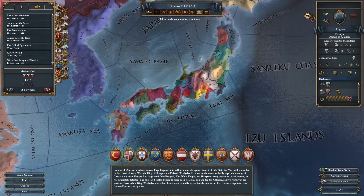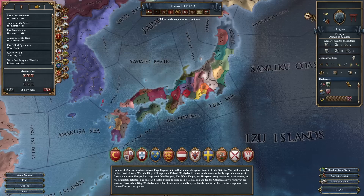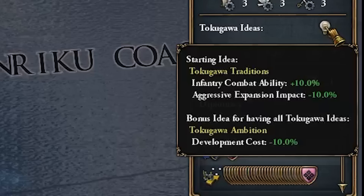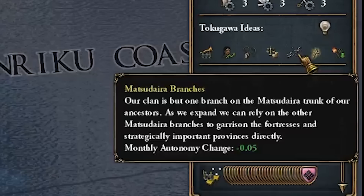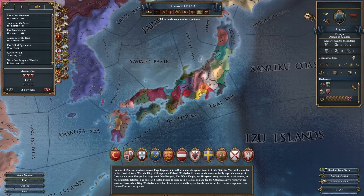If you're not familiar with Tokugawa ideas - every single nation in Japan has its own unique idea set, and most people typically play as Oda, Uesugi, Shimazu, or even Otomo. Tokugawa's ideas are very well balanced - not standout, but good for what we plan on doing. You get infantry combat ability and AE impact right off the bat, then dev costs at the end. We also get round armies, spy network construction, discipline, stability cost modifier, monthly autonomy change, tolerance of the true faith, and national unrest.